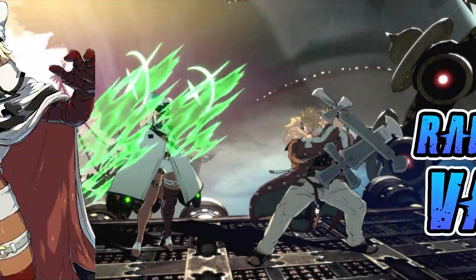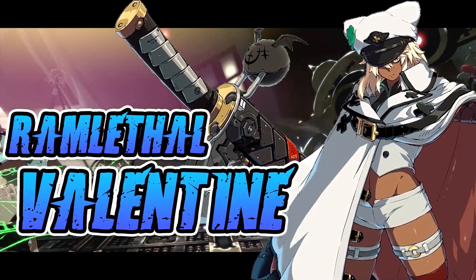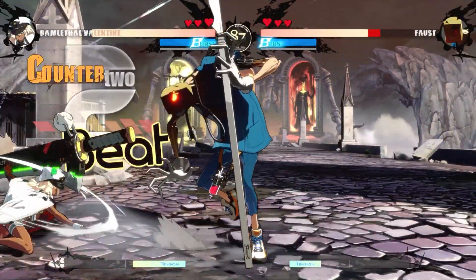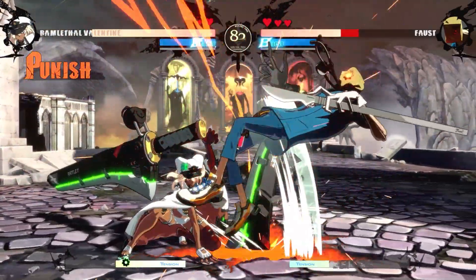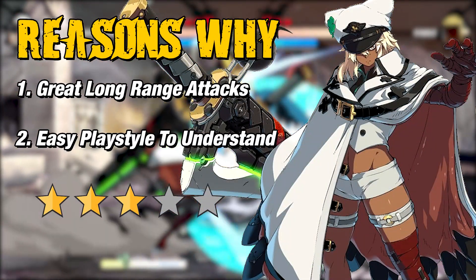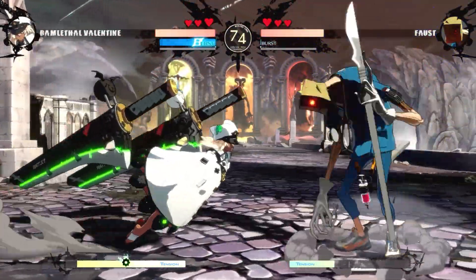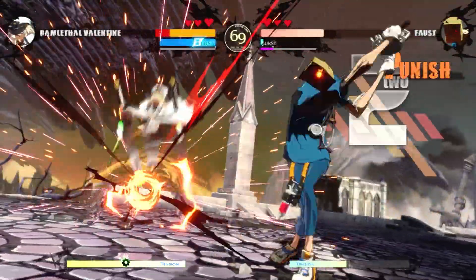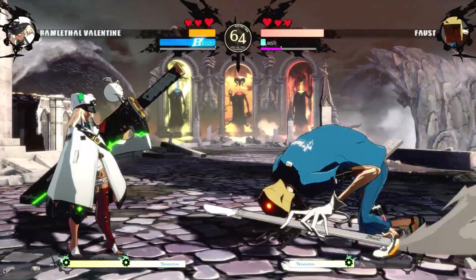The first one on the list at number 5 is Ramlethal Valentine, a mid-range brigadier and a wielder of two giant swords. She is labeled as a 3-star character by the developers when it comes to how easy she is to use. Ramlethal Valentine is beginner friendly thanks to her long range screen control and a simple playstyle to understand. She's categorized as a shooter character in this game — or in traditional terms, a zoning character — and just like all zoners, you do have to keep in mind that some of your attacks will have longer startup time or longer recovery.